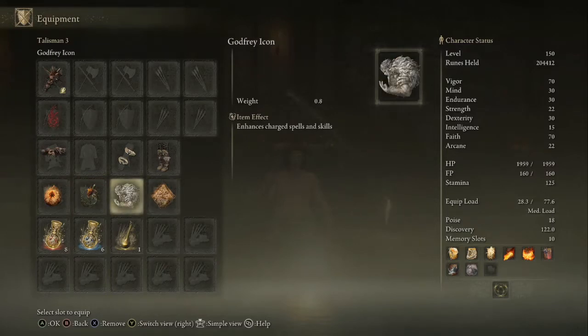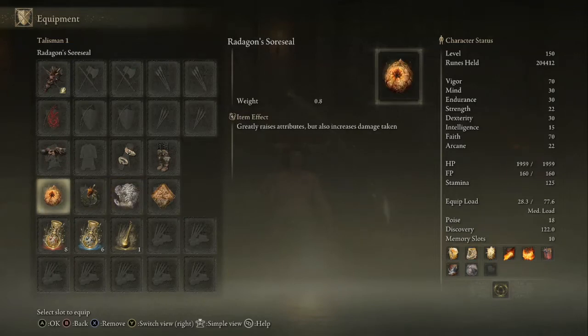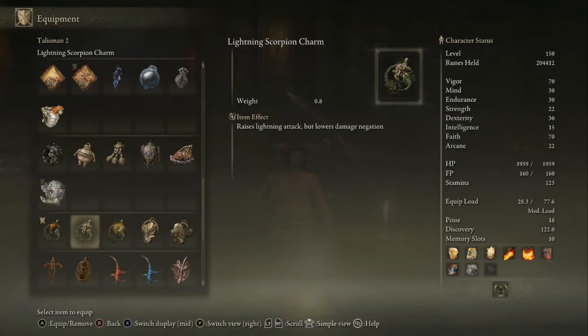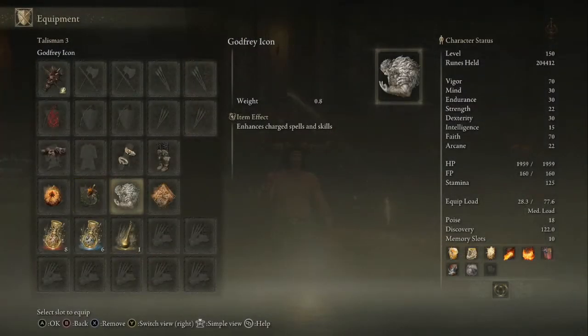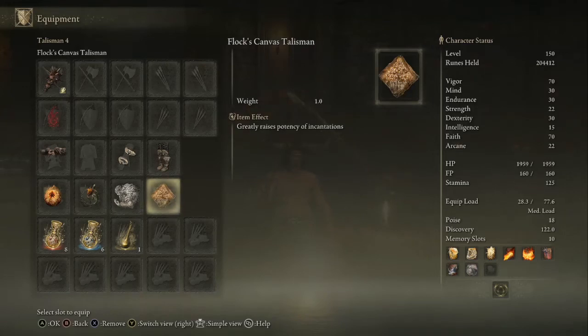There's a lot of options. I have the Radagon's Soreseal because it just boosts a bunch of stats and that's always nice. The Fire Scorpion Charm to boost all the fire — well, we have two fire incantations. So it really depends on what you want. You can swap this out for the Lightning one or to make the Kanabo's Ash of War stronger, or ones that just give you more strength. And then I have the Godfrey Icon — I assume that this enhances charged spells like holding the Fire Breath longer. I don't know if that actually counts, but I'm just using it because I figured it did. And then I have the Flock's Canvas Talisman which just boosts incantations, because we have a lot of them and we use them a lot.